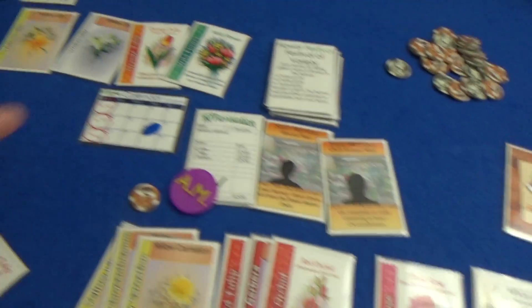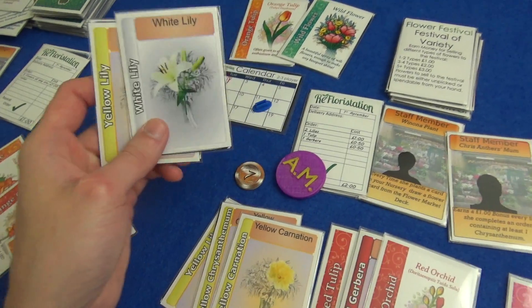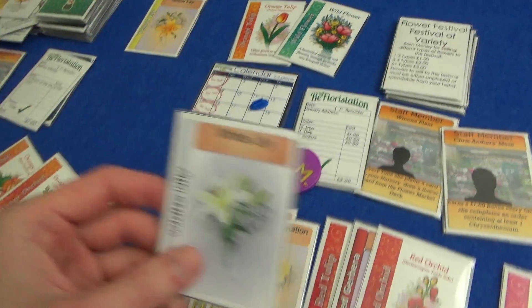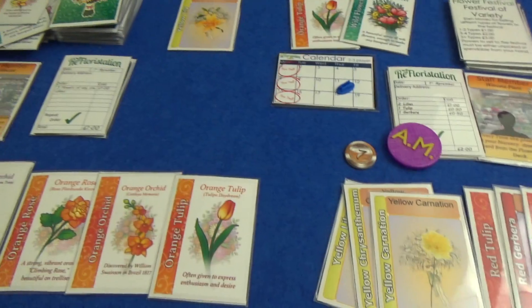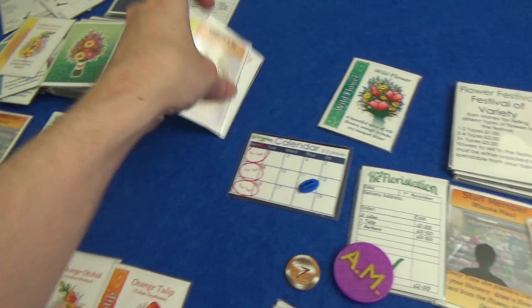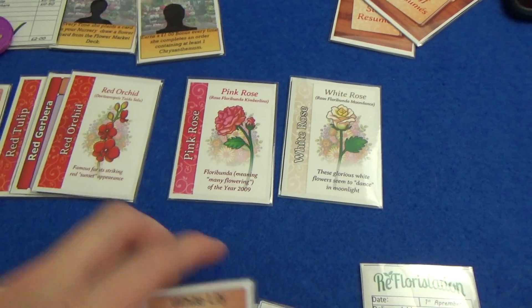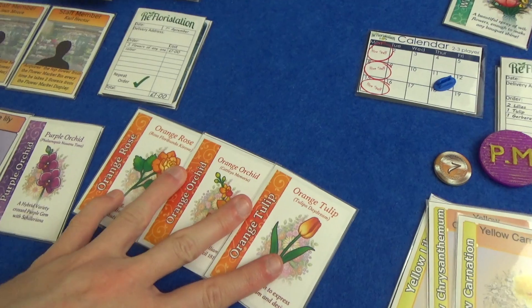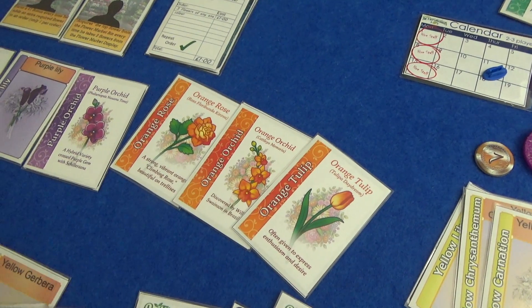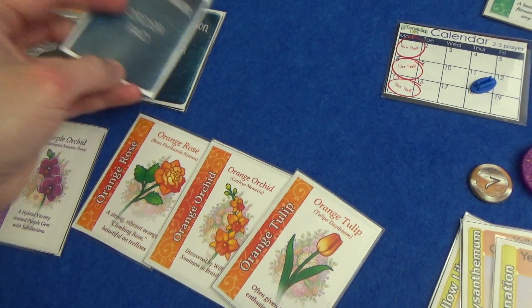I think I would like the lilies — I only need one though. Let's get a white out so we've got a bit of variation, and then just draw one from the deck — red gerbera. Marty is going to grab two from the display as well, so he's got an extra orange. I am going to plant this other lily, so I get a card from the top of the deck — white carnation. And Marty is going to fulfil this order again: three oranges. He will give up this orange, so he gets an extra pound. And that is complete.